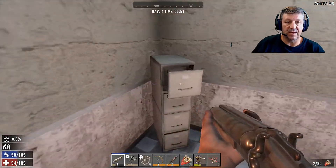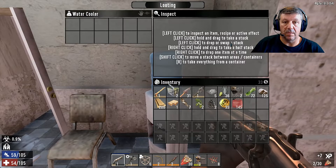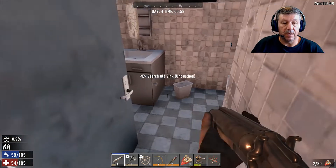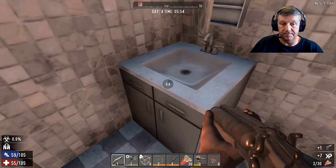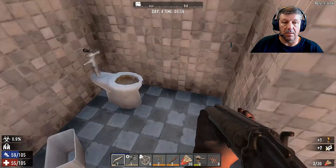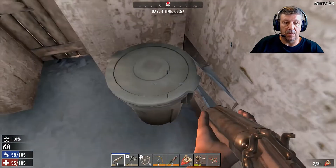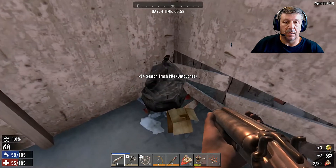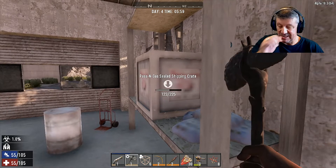Let's see if we've left any more in here. I reckon there's one in here. Pistol? Bit of brass. Utility coin. More brass. Sealed container. Passing gas. Shipment container.